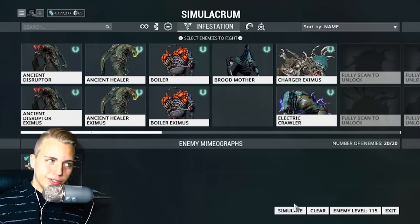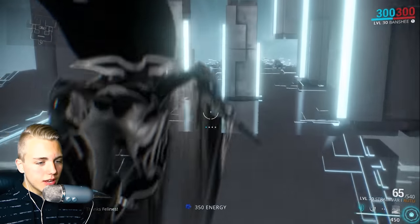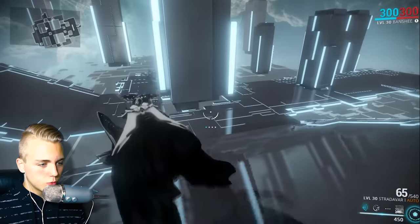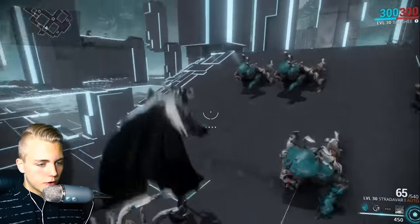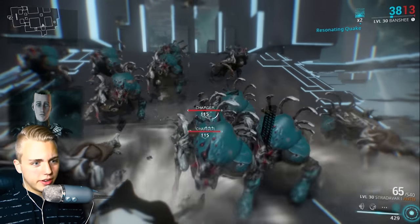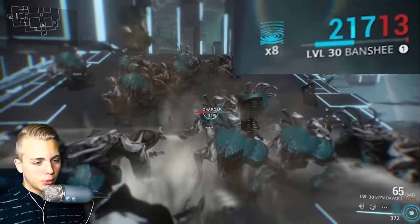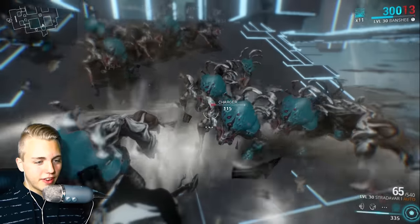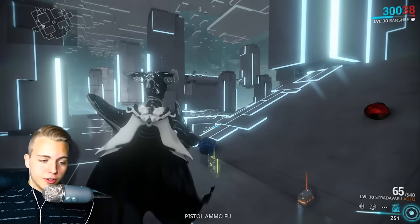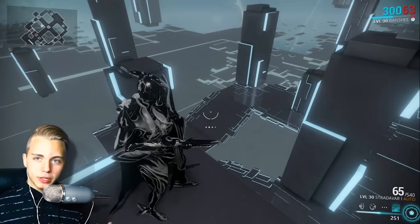I'm going to show you guys how it works — it stacks a multiplier over time, going up to 20x. I'm going to spawn in 20 level 115 Chargers. We're going to grab all the max energy we can get and go into the middle. Activating it now — you can see at the top of my screen the multiplier going from five, six, seven, eight. The higher the multiplier, the faster it kills them. They're all gone — level 115 enemies, all dead.